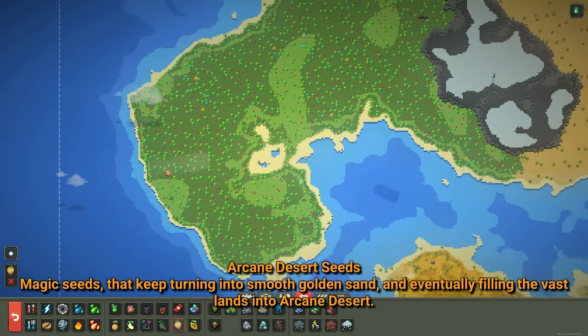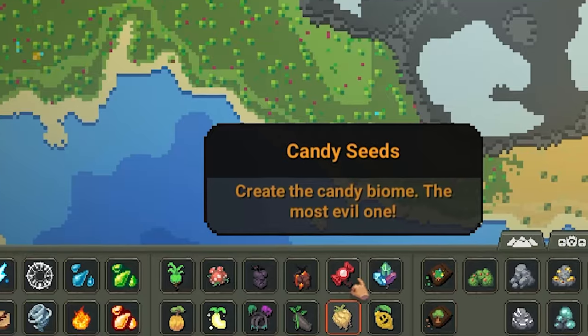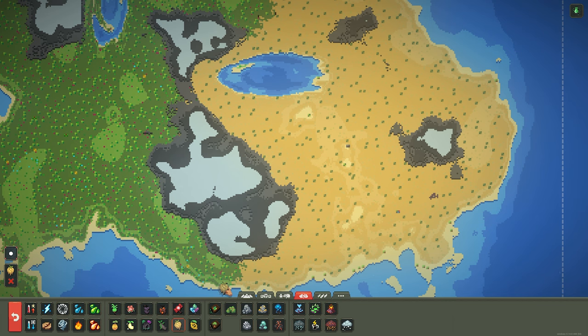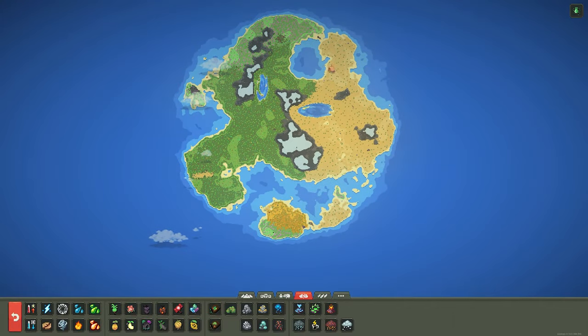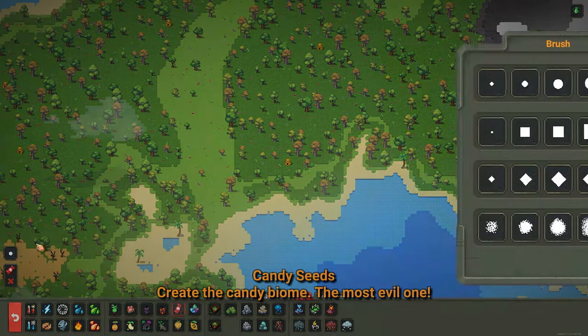I don't believe they added any new animals you can spawn in. We have the new desert biome and I love it. Whenever I make my maps, even though I'm not the greatest map maker, I aim for a realistic look — and this looks pretty realistic. If someone told me this was a map of an actual place, I'd probably believe them.